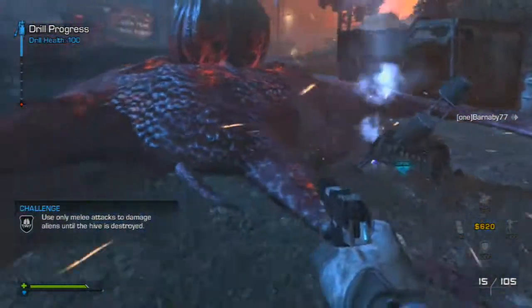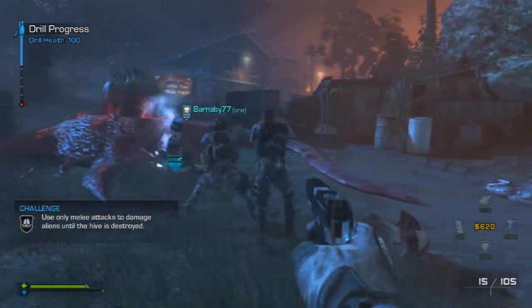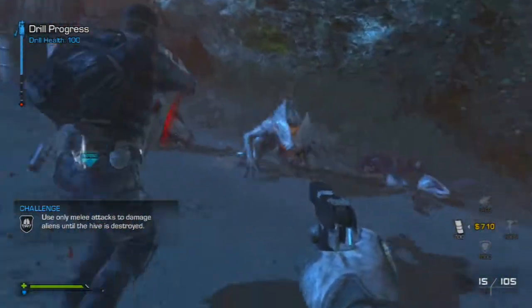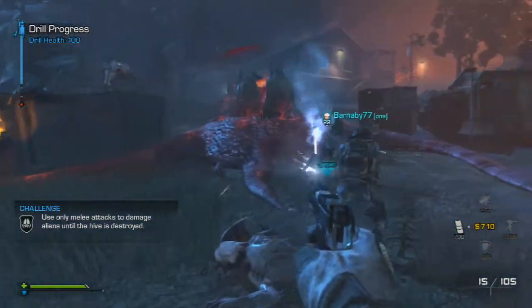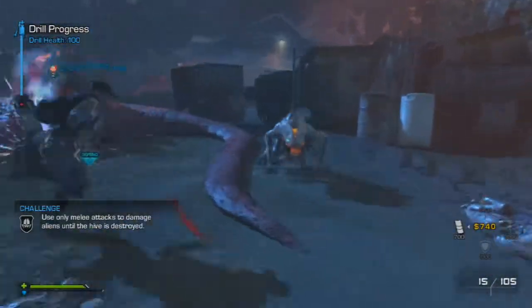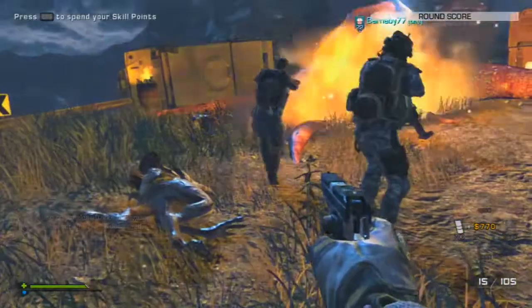You're going to want to get, well by the first hive, at least one or two points in your sentry gun. But I like to first put all four points into my ammo - I'm that guy with the ammo, I ain't got to rely on no one else. That's the worst thing, waiting for someone to give you ammo.